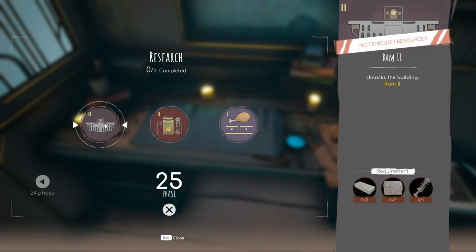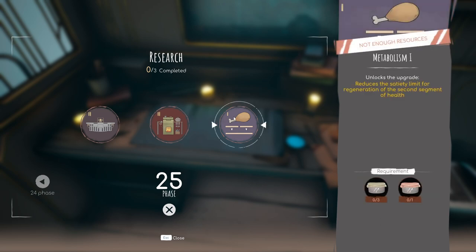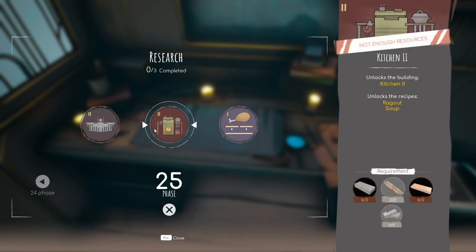I might actually look at this right now. I should have enough to do everything - I might have to make one more thickener for the sturdy board. Let me check this out. Okay, I just researched it so let's see what it costs to make this - probably about the same as it cost to research it. Kitchen 2 - yeah exactly the same and I should have enough. Let me throw this together and we'll check it out.